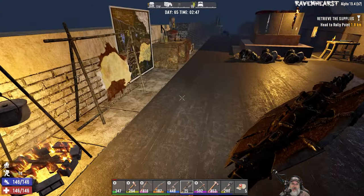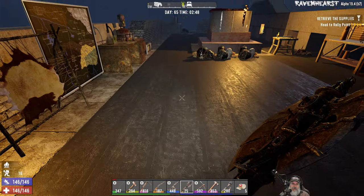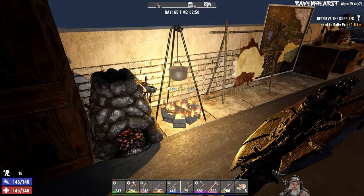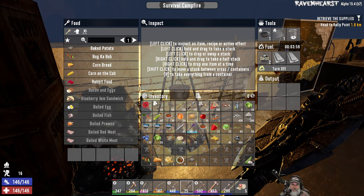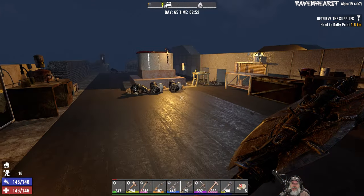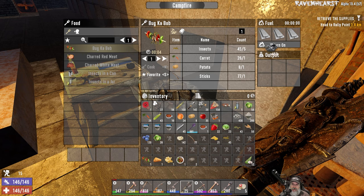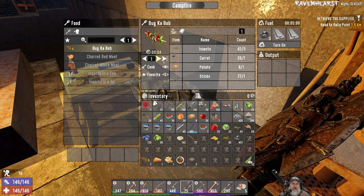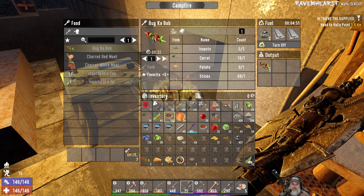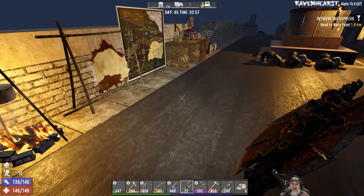I wish it used a tomato instead of a potato, but it doesn't, that's the way it works. So I think what we want to do is — how many potatoes does that require? Just one. We're going to split our remaining potatoes in half. We have 16, so we're going to make eight more bakers for mining, and then the rest of them we're going to make into bug kebabs. The bug kebabs can be like our in-between food — if we need to eat but not enough to burn an entire hobo stew, then we'll eat the bug kebabs.